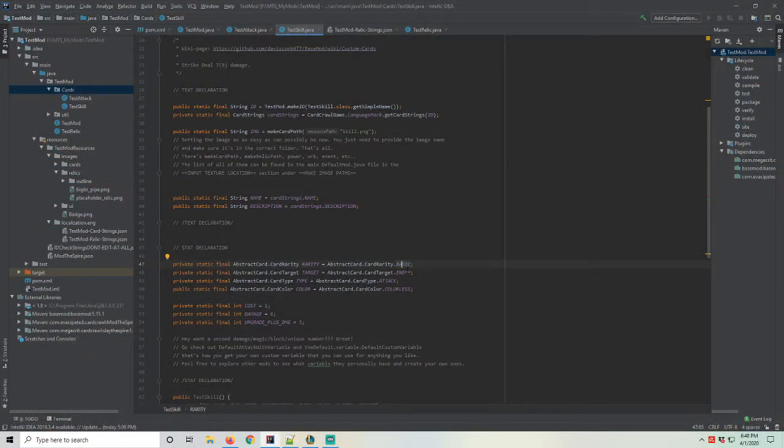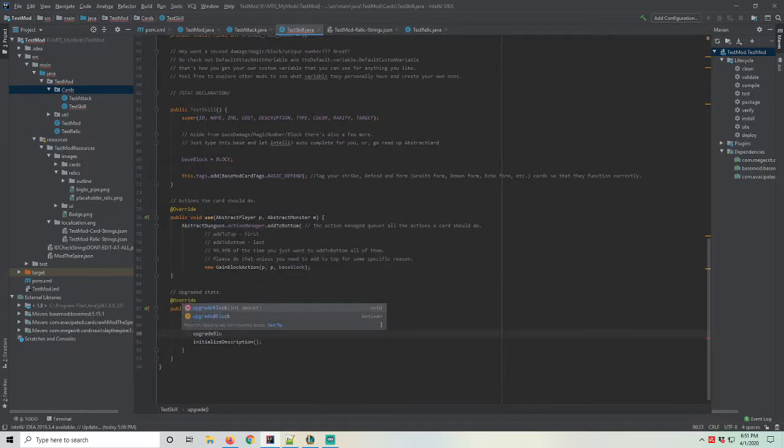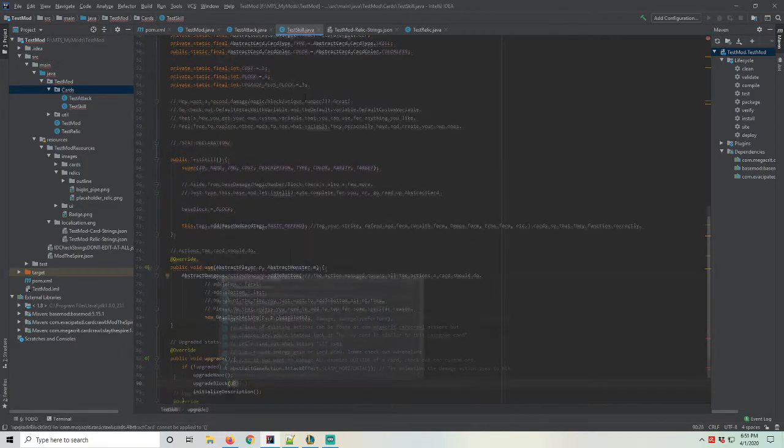The skill card was simple to implement. I copied the attack from last month and changed it so that the target was self, card type was skill, and the constructor set up values for block and base block instead of damage. The upgrade function similarly upgraded the block value.